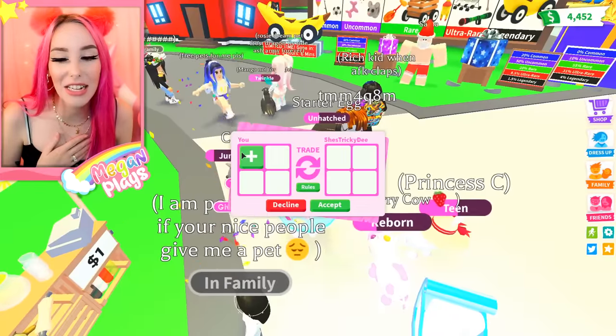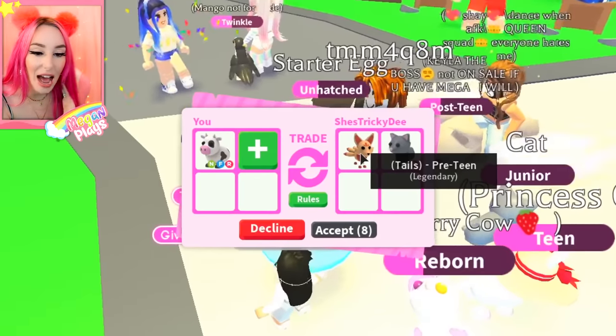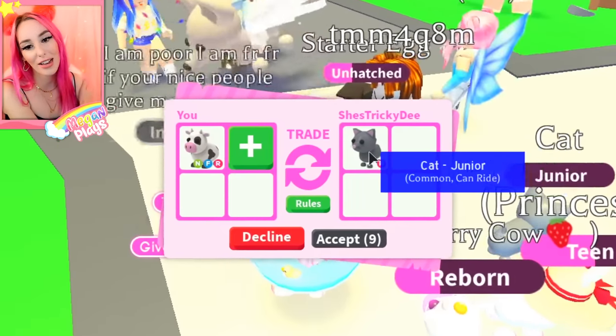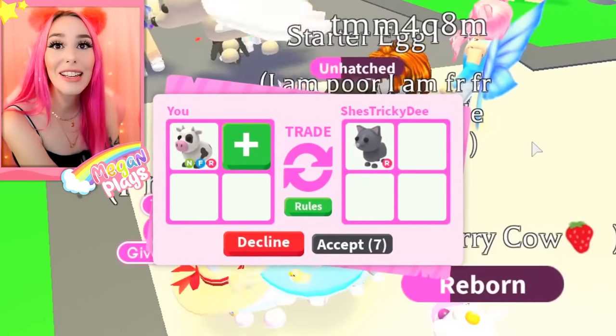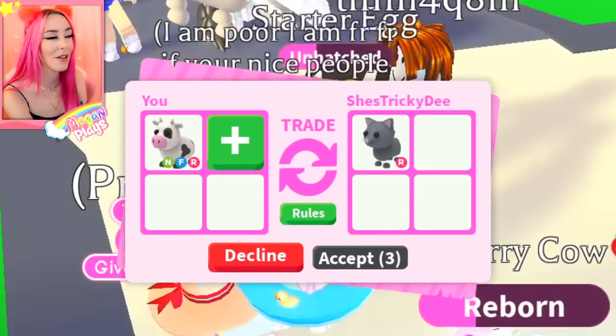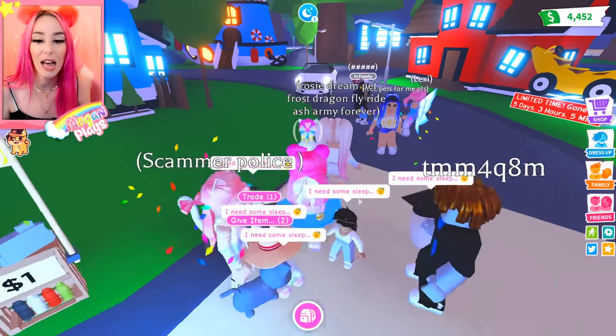Let's go ahead and continue our search for trading only this cow pet. So it looks like we have a preteen kitsune and then just a regular cat. They took away the kitsune and offered a gray cat. You guys know how I feel about the gray cat if you saw yesterday's video where I ranked all the pets in Adopt Me. This trade is not going to do it for me — I'm going to have to politely decline.